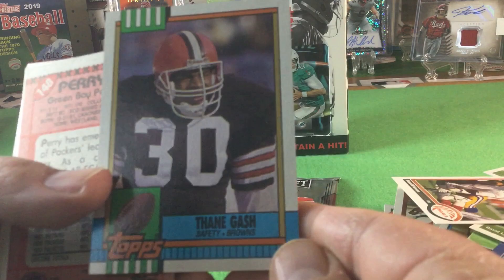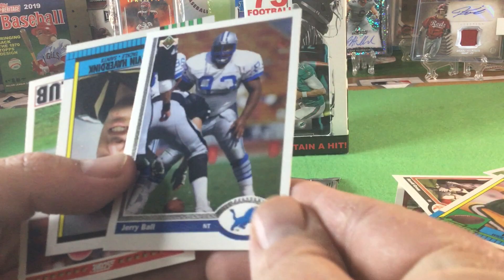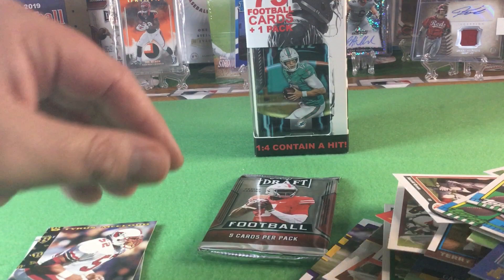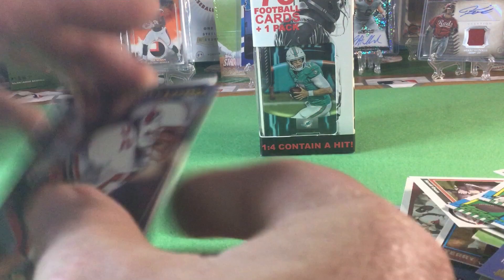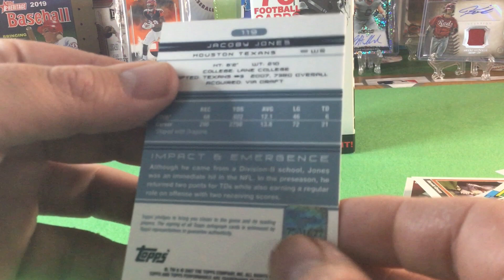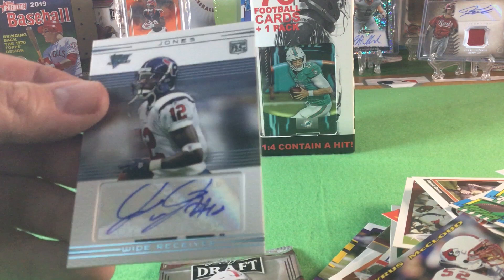Jerry Ball — I have a friend named Jerry Ball. We always joked that he shared his name with Jerry Ball the football player. My friend does not play football. Auto! Do you want to do our pack and then our hit? We'll just do the hit. Here we go — who did we get? Wide receiver. Somebody. Jacoby Jones. Yeah, it's not too bad — he kind of signed off the card. But Jacoby Jones, rookie auto.